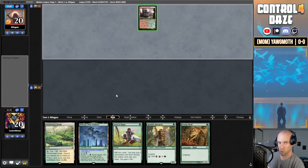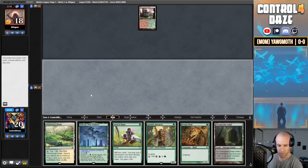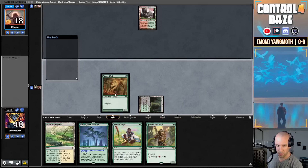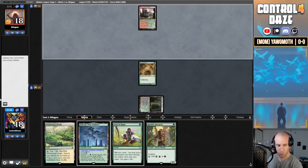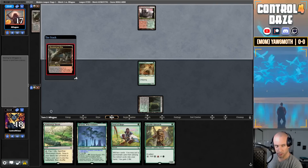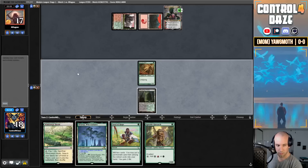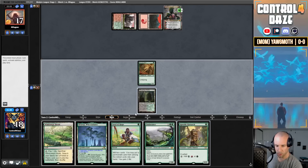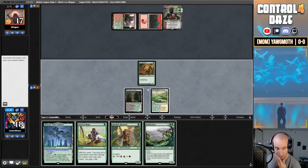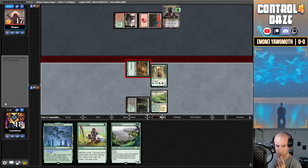Opponent plays out a Stomping Ground and shocks — they are representing a Lightning Bolt. I'll pay two life and play out my Young Wolf — feel free to bolt that. No bolt. They fetch — looks like a Ren and Six here, could also be a Bitter Reunion. Ren and Six it is, bringing Bloodstained Mire back to hand. We drew into an Endurance. The question is whether it's worth it playing out this Ignoble, attacking the Ren down to two. They definitely have a Lightning Bolt in hand as well, so we're going to keep that on our radar. We're going to fire off this Seed of Hope and bring Blooming Marsh back.